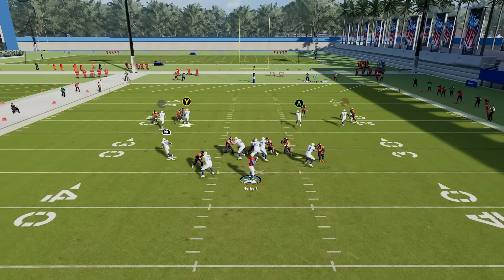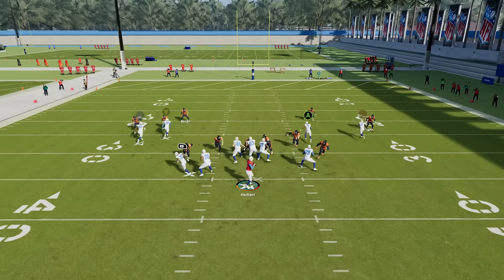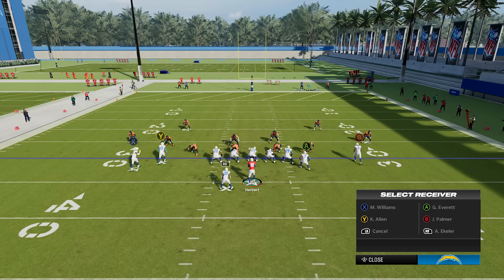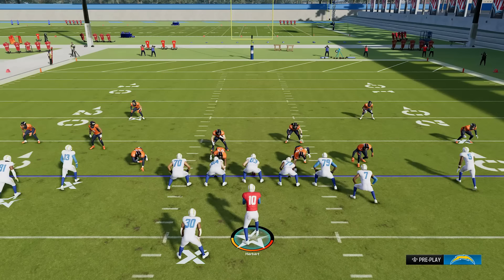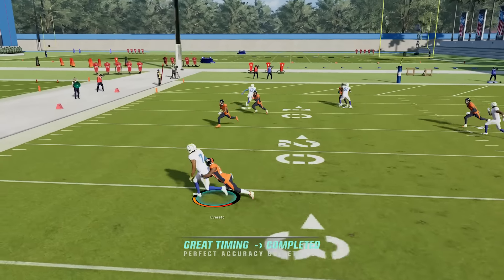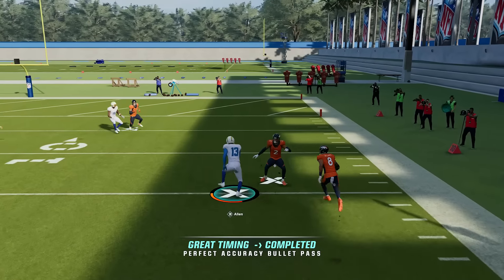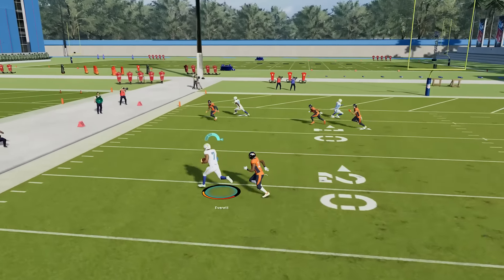Now let's talk about blocking. A lot of people will send six-man blitzes at you, and if you don't block anybody you're going to get hit extremely quick. Blocking the running back can solve this a good bit of the time. Press triangle, select the running back's icon, and then press the right trigger or R2 to block him. You'll see he picks up the blitzer, giving you time to stand in the pocket, set your feet, and deliver a pass. Sometimes the running back might not pick them up, but if they're blitzing six guys consistently, you want to leave somebody in to help block so you have time to deliver these passes for big yards.